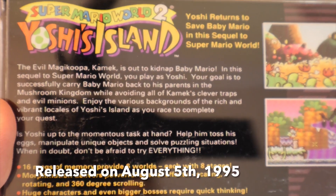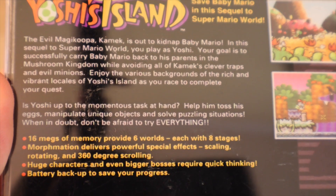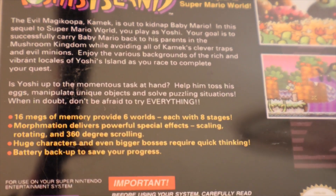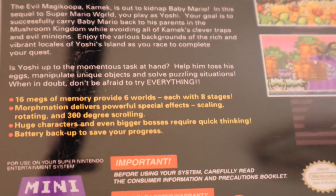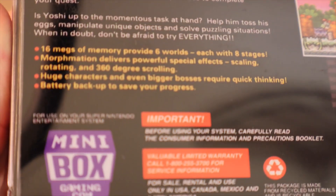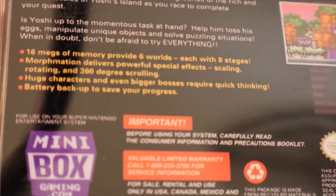Yoshi returns to save Baby Mario in this sequel to Super Mario World. The evil Kamek is out to kidnap Baby Mario. In this sequel — I would say prequel — to Super Mario World, you play as Yoshi. Your goal is to successfully carry Baby Mario back to his parents in the Mushroom Kingdom while avoiding all of Kamek's clever traps and evil minions. Enjoy the various backgrounds of this rich and vibrant locale of Yoshi's Island as you race to complete your quest. 16 Megs of Memory provides 6 worlds, each with 8 stages. Morphmation delivers powerful special effects — scaling, rotating, and 360 degree scrolling. Huge characters and even bigger bosses that require quick thinking, and you could save your game. Oh, just beautiful.